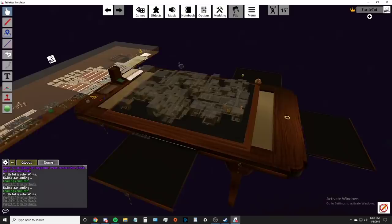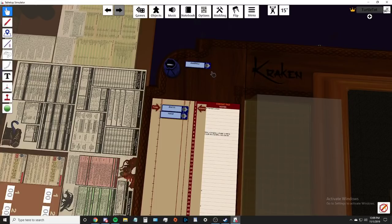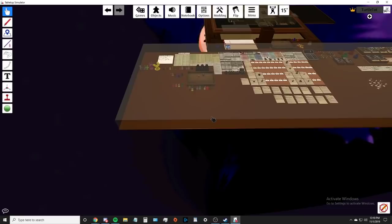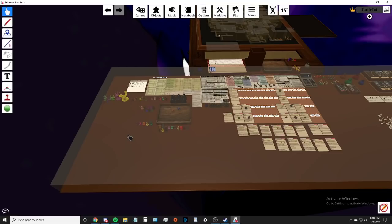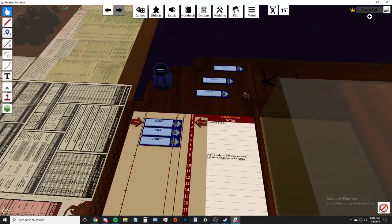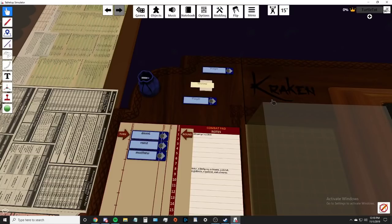This is an encounter list - basically an initiative tracker - so you can keep track of who's going when. You track what round it is, move it down, next player's turn, and so on. You drag tokens onto it from the initiative tracker and right-click to set their state: State 1 is Player, State 2 is Enemy, State 3 is Ally, State 4 is Neutral. I also have a board in the back specifically for monsters so players don't know when the monsters are rolling.